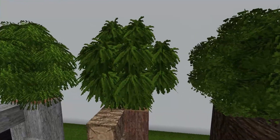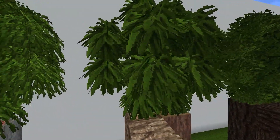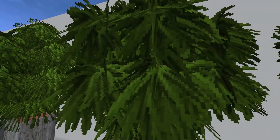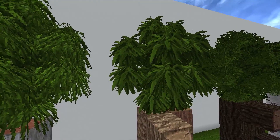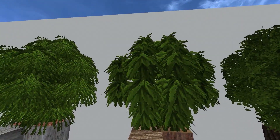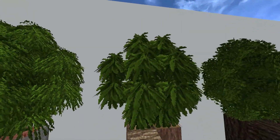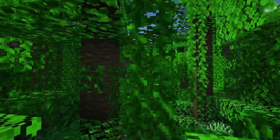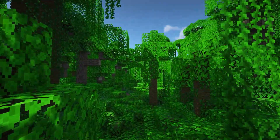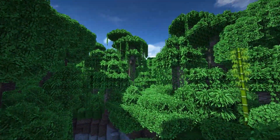I also did my jungle leaves — look at this. I got rid of the block here as well, so this is just a series of planes that are angled and layered on top of each other. It looks like palm leaves, kind of — some kind of big jungle leaves. Maybe I'll do a before and after of this one as well.